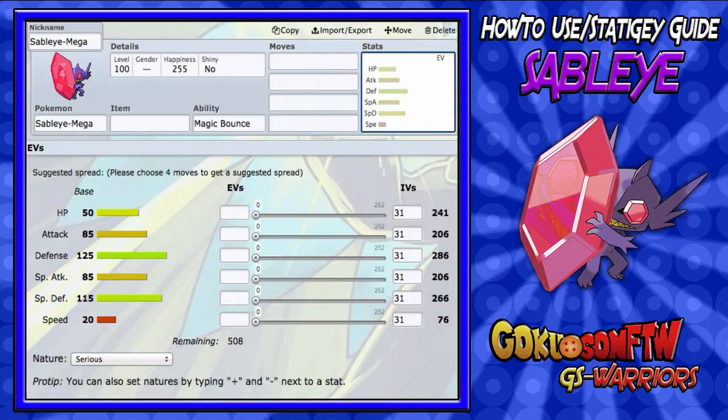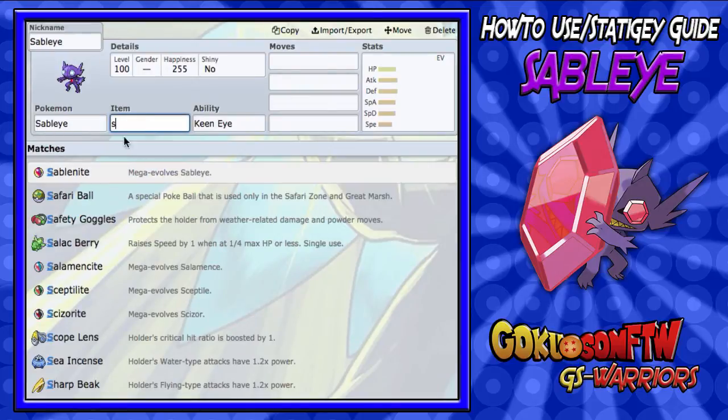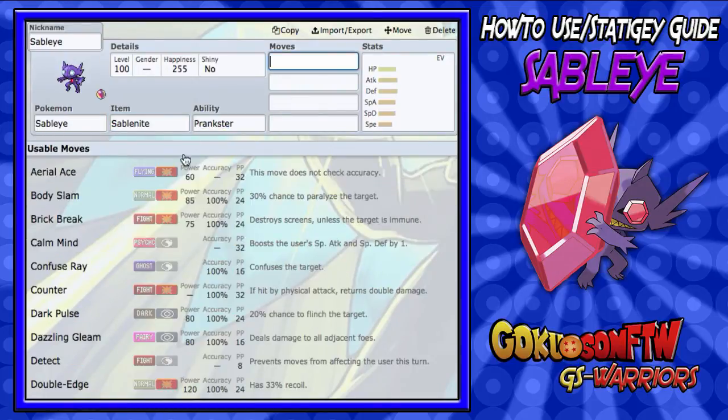I'm gonna show you guys a very good set to run on Mega Sableye. This thing just screams stall all the time — unless you get a crit on me, you're not winning this battle. He does get a lowering on his speed when he goes Mega, but it's understandable because he gets that giant defense. Of course you're gonna run Sableye with the Prankster ability, so you can get that quick burn off at the beginning on a physical attacker like Salamence. So we're gonna run Will-O-Wisp as our first move.